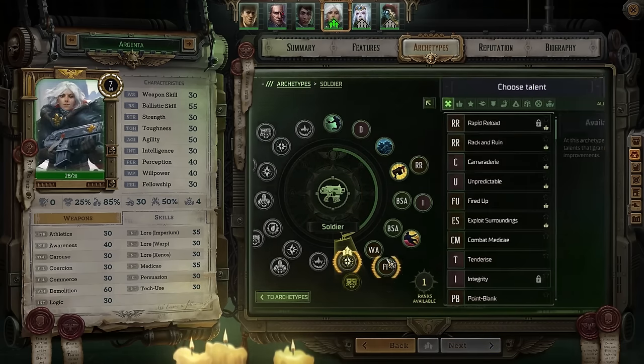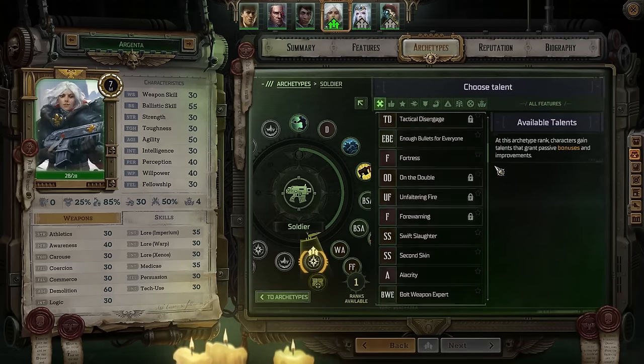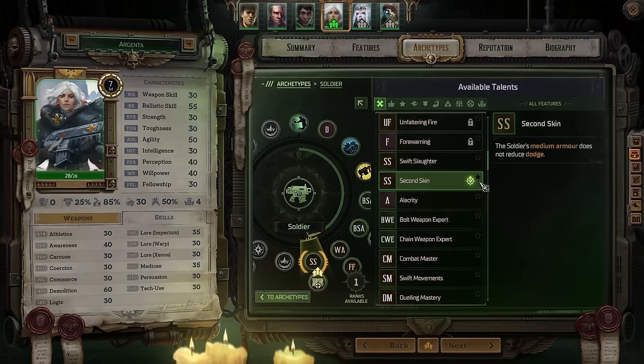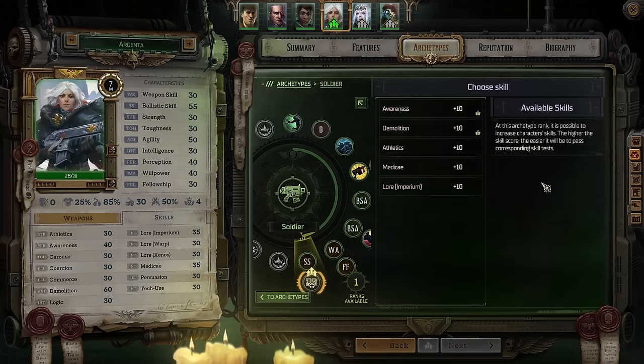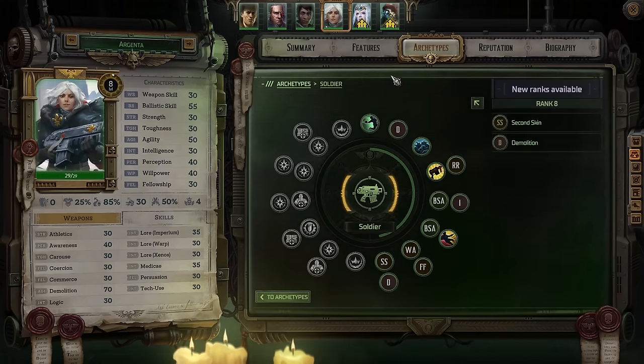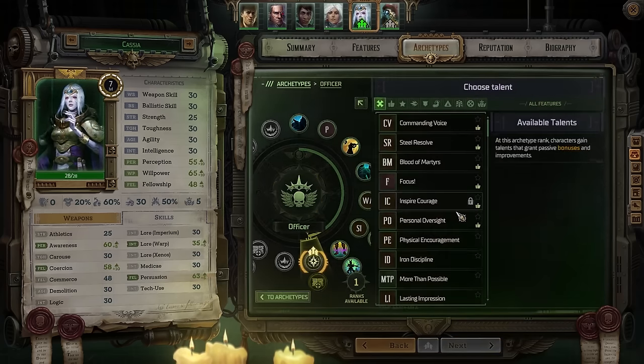After that we've got Argenta. While there are still offensive talents I'd like to take, we'll go ahead and bank Second Skin for now — not super useful immediately because she's currently rocking the Sin Skin, which is light armor, but we're going to find much nicer medium armor later down the line. For her skill, no real question: Demolitions is primary, so we'll cap it. Not sure what we'll do after that — maybe Awareness or Medicae.